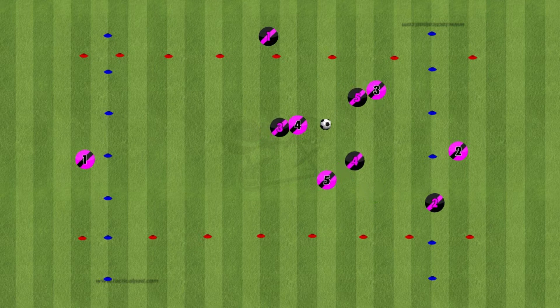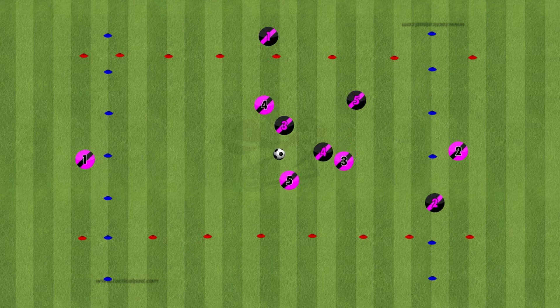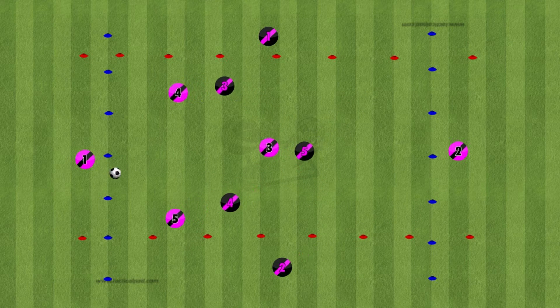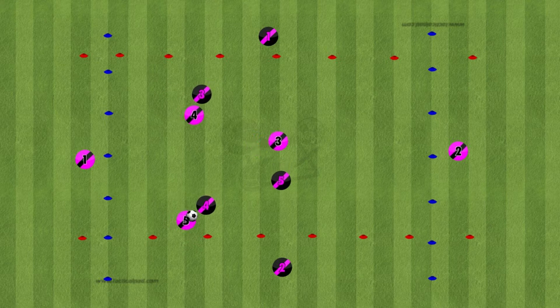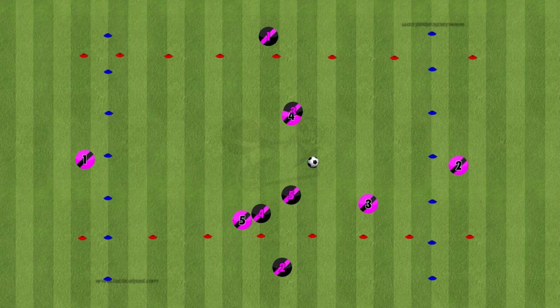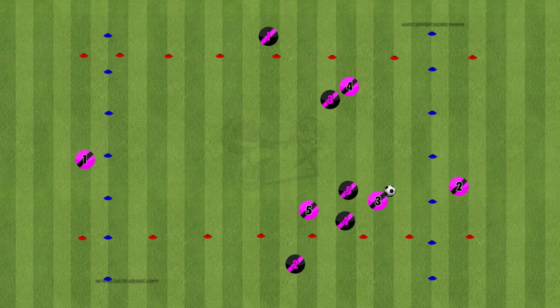To score a goal, all three players in the middle have to play a pass to each other, and then they play it from one side to the other. So from where they've worked it from number two to number one on the pink team, they get a point for that. The players in the middle can dribble past players, they can pass — whatever they want to do to get the points.